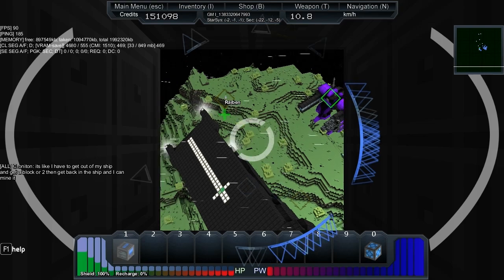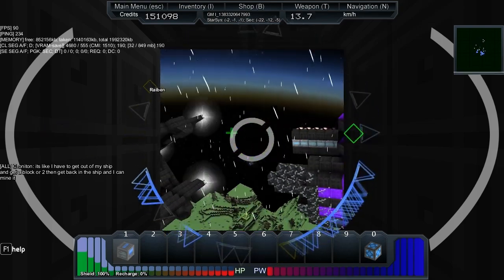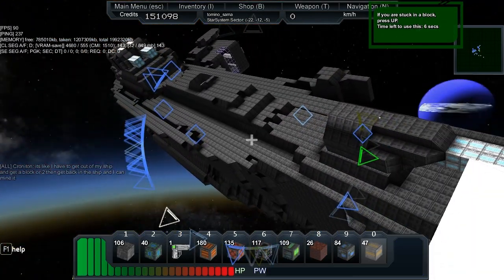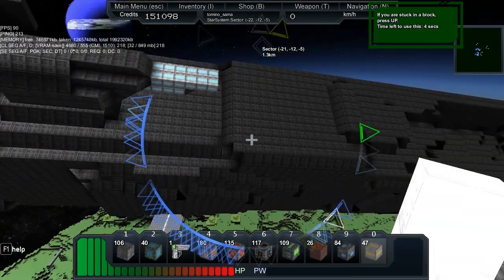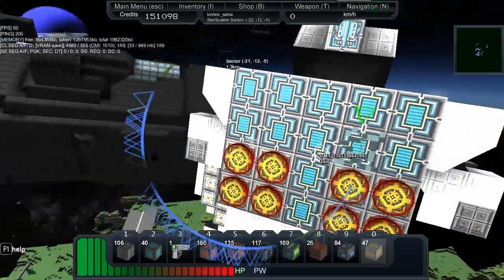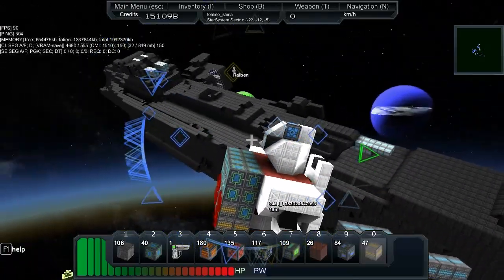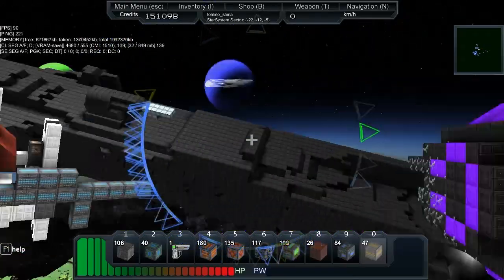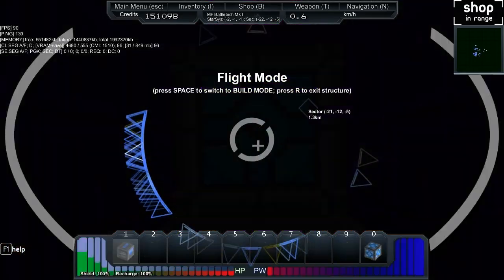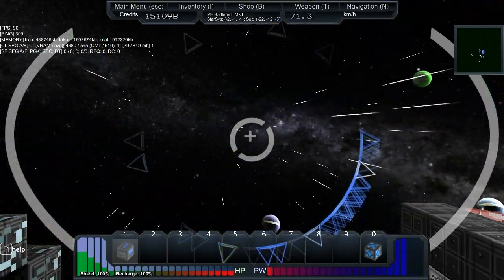It looks like my ship's starting to capsize now. Let me just get out and see what I did — get back into the ship, get it oriented and we'll call it good. You might want to turn it sideways. I've got a guy for that — I'll get right on it.